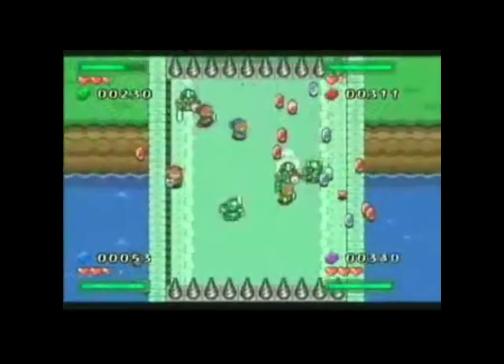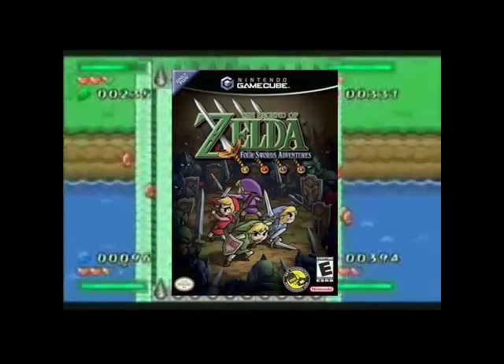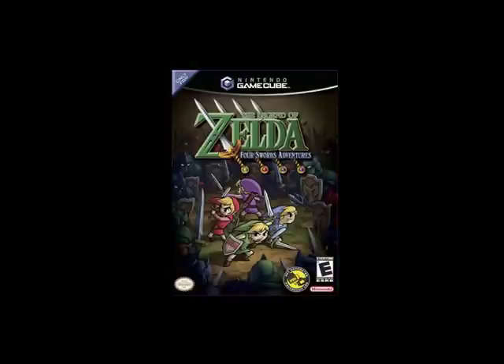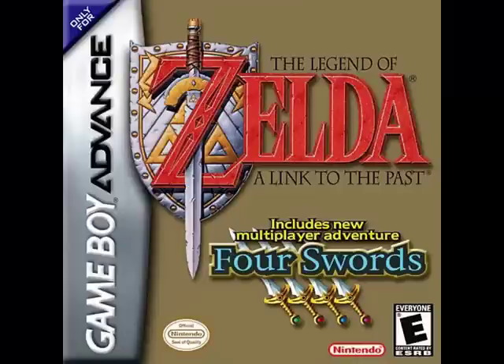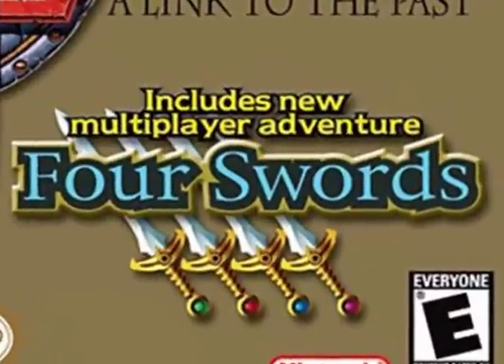At E3 2003, Nintendo showcased two GameCube games that would connect to the Game Boy Advance, one of which was Zelda Four Sword Adventures. It was released on June 7, 2004, and was later ranked the 48th best game in the Nintendo system by Nintendo Power. Zelda Four Sword Adventures was a sequel to Zelda Four Swords, which was released on a single cartridge with Zelda: Link to the Past for Game Boy Advance.